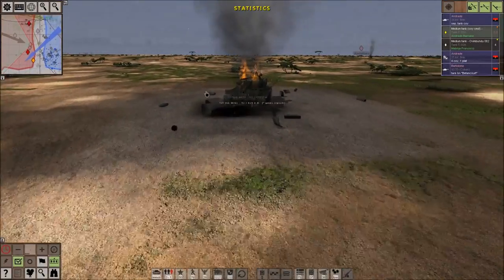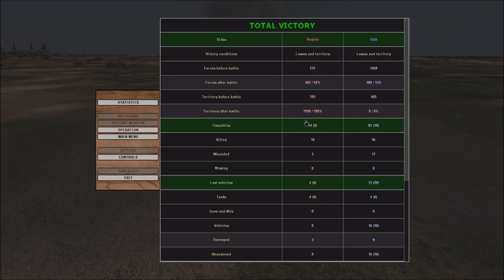Anyway guys, I hope you enjoyed that battle — I certainly did. Let's take a look at the casualties: we killed 56 of the enemy, 17 wounded, 0 missing. We lost 10 men, 3 of them wounded probably pretty severely, and lost 4 tanks. The enemy lost 4 tanks but they lost 16 other vehicles, and that's really where we get the victory. Thanks for watching, guys — this was just a quick, fun battle on Graviteam Tactics. Take care and have an awesome day.